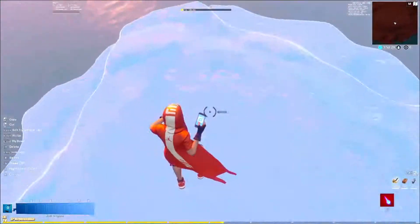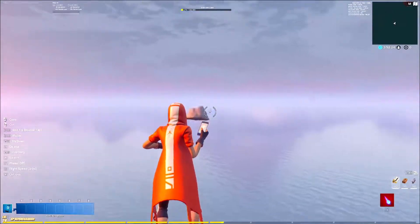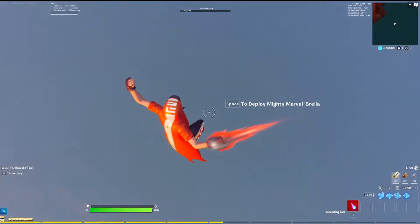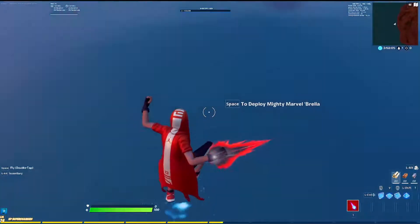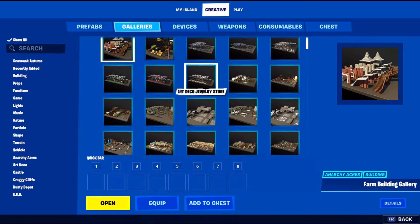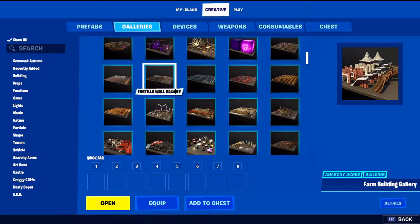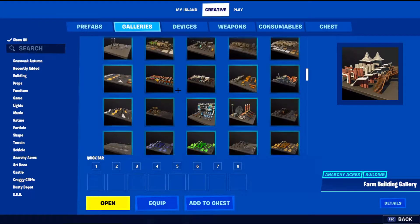You're gonna want to delete all of this because you're not gonna want any of this in your 1v1 map. Then go down to somewhere in the middle, go to Galleries, and find the gallery with all the black stairs and stuff.